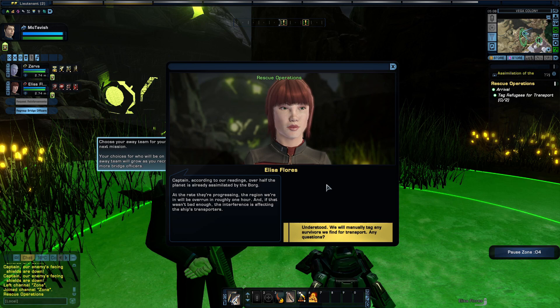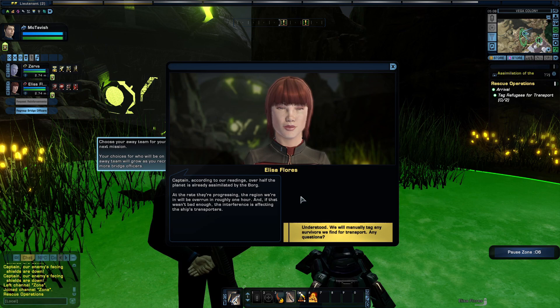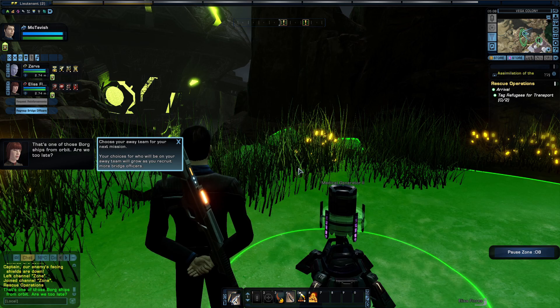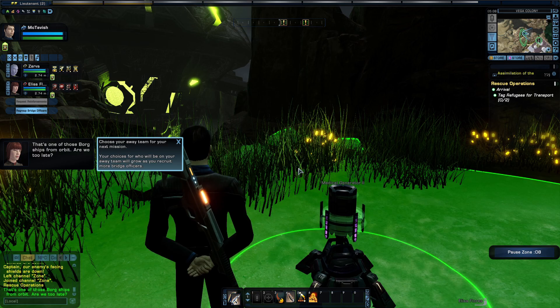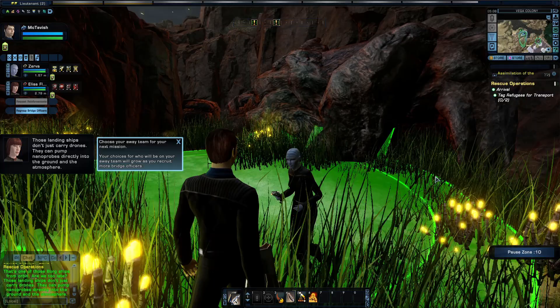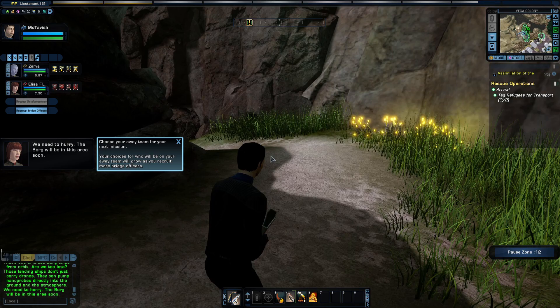Captain, according to our readings, over half the planet is already assimilated by the Borg. At the rate they're progressing, the region we're in will be overrun in roughly one hour. The interference is affecting the ship's transporters — we will manually tag any survivors we find for transport. That's one of those Borg ships from orbit. We need to tag our refugees. They can pump nanoprobes directly into the ground and the atmosphere. We need to hurry — the Borg will be in this area soon.